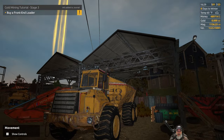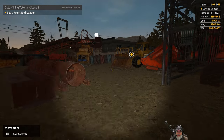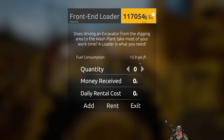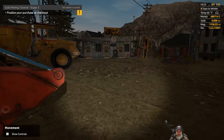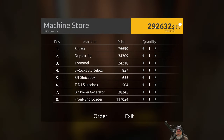We need to buy a front end loader, and either buy a large excavator or return the one we have. That sucker's expensive. Finalizing the purchase at checkout — all comes to two hundred ninety-two thousand, six hundred and thirty-two dollars, which we can certainly afford. Let's do it.